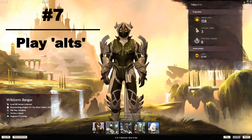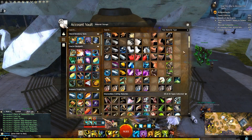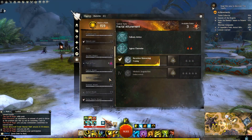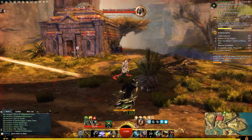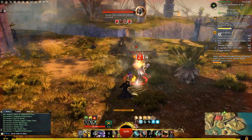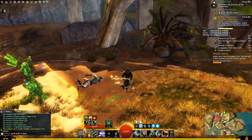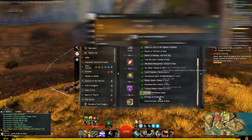Guild Wars 2 is one of the most alt-friendly games I've ever played. Your entire wallet — meaning all your gold currencies — your material storage, your masteries and most achievements are all account bound. I only properly realised this recently, and so now whenever I'm grinding for certain map currencies, maybe gold farming or completing a legendary collection achievement, I've started doing this across multiple characters and it's been a really great way to switch things up while still working towards the same goals. So don't be afraid to play some alts.